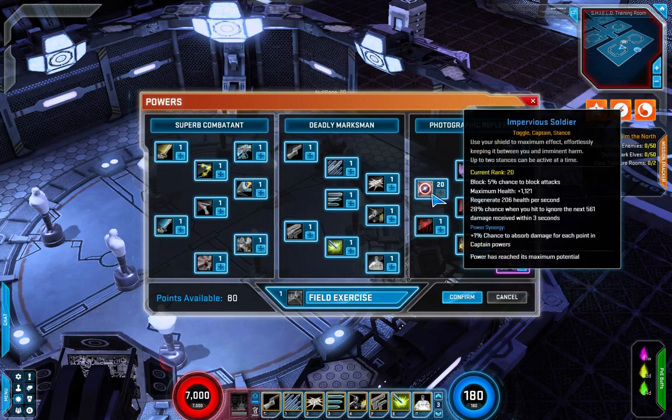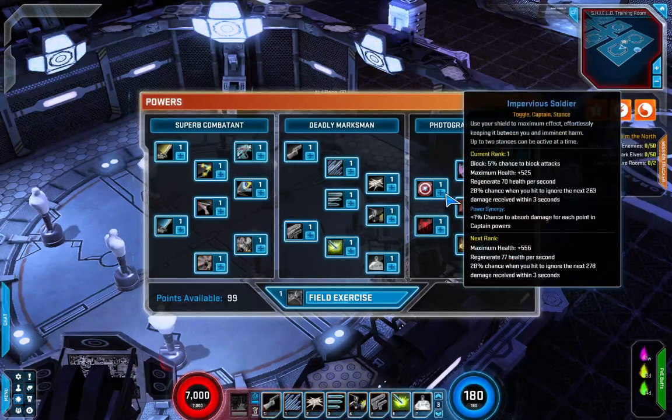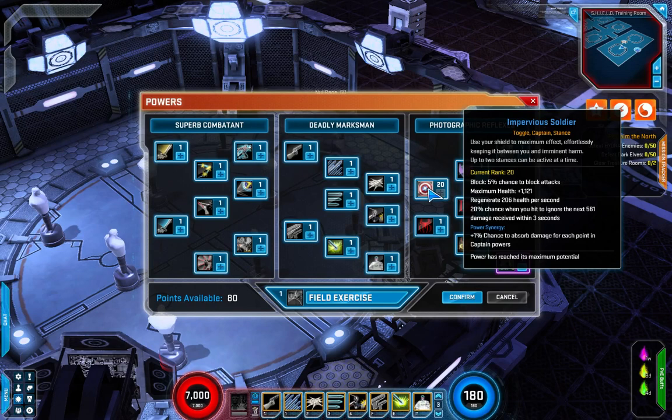Impervious Soldier also gives a 28% chance when you hit to ignore the next 263 damage received within three seconds. The ignore damage doesn't scale that great, but all in all this passive makes you a very tanky character.